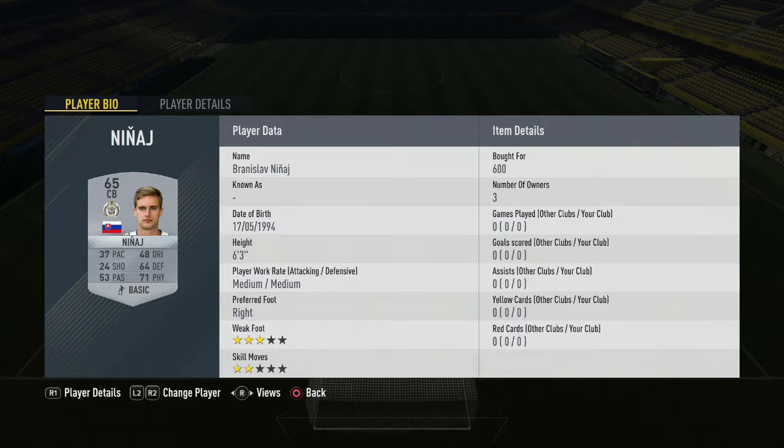Then for the first centre-back we have Ninai — 600 coins you pay for him, very easy to pick up there. And we move on to the second centre-back, a bronze centre-back in the form of Giselink — 400 coins you pay for him, easy pick up.